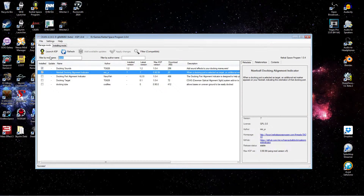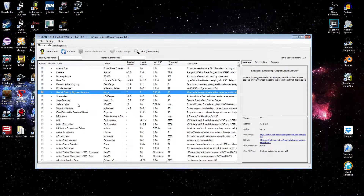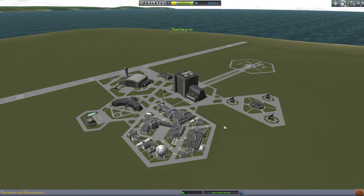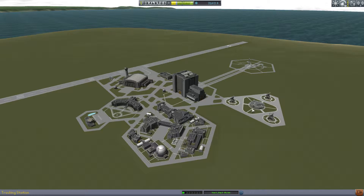Everything looks successful, so let's go have a look in game. I've already got a couple of ships in orbit ready for a docking maneuver, so let's go into the tracking station and jump into orbit.